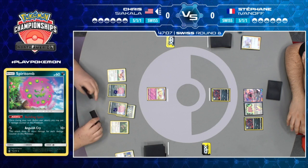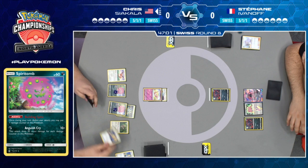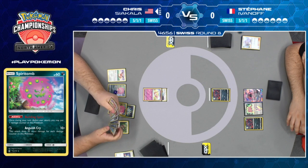But Honchkrow GX is in his prize cards, so he's going to have to play a real game. Being forced to Guzma every time you want to do something as simple as attaching energy is not where you want to be if you're Stefan. But Chris is not out yet — it just means that his path to victory is going to be quite a bit more difficult.